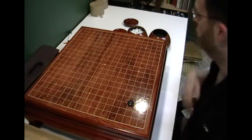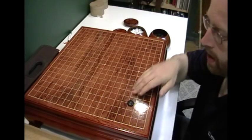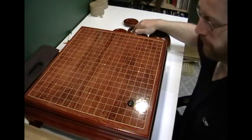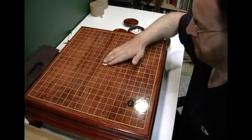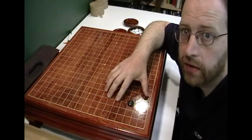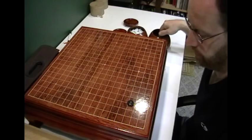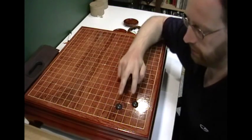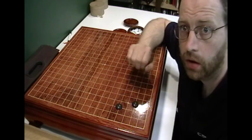Principle number two is you want to start from the corners, then move to the sides, and then move to the center. The reason for this is because the corners are easy points — they're easy to defend. It takes two moves to defend a corner, and this corner is pretty safe for the most part.